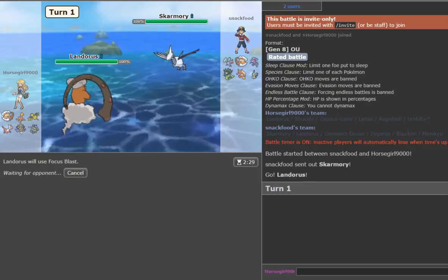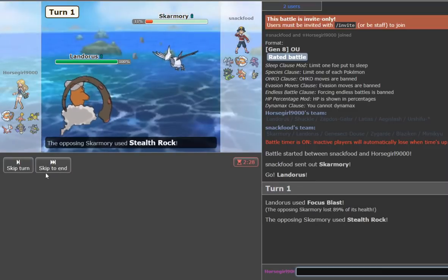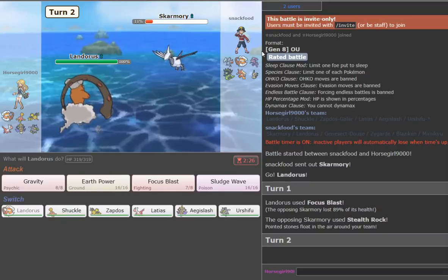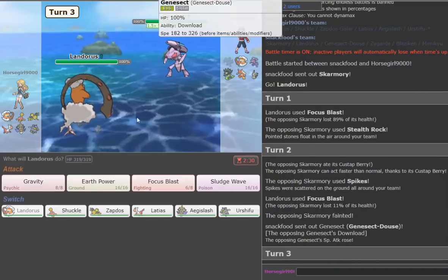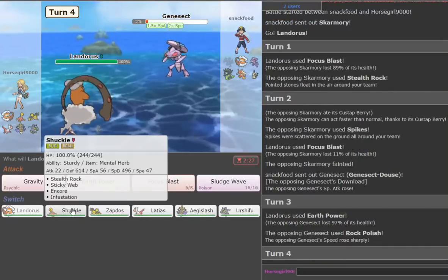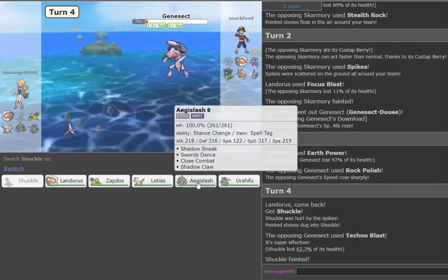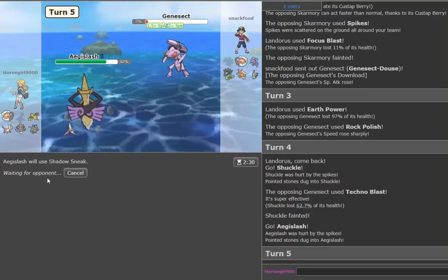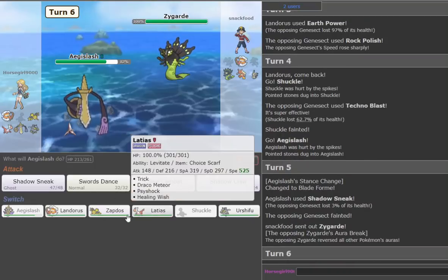We're going to go for Focus Blast and hopefully we hit this time. He's got nothing really. We Focus Blast again — the Spikes is fine, I don't care. Genesect comes in — it's not going to Ice Beam, it's just slower than everybody. He Rock Polished — we'll go Shuckle. He Technoblasts us — chill. We go Sneak. I should have gone Aegislash but I don't really need the Sword stance in this game anyway. He goes Zygarde — that's annoying. We go to Landorus — we should live a hit.